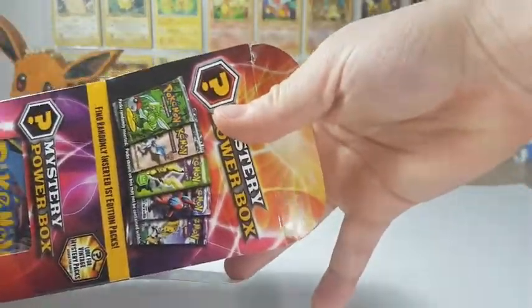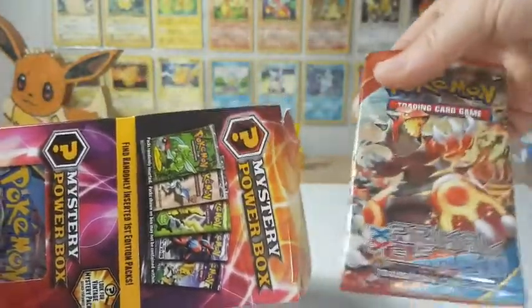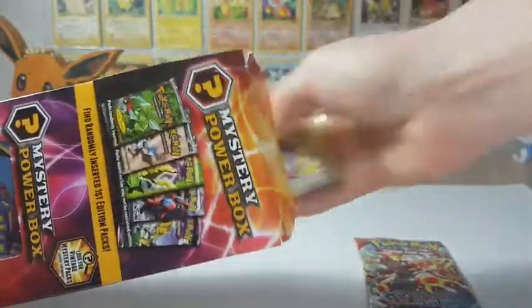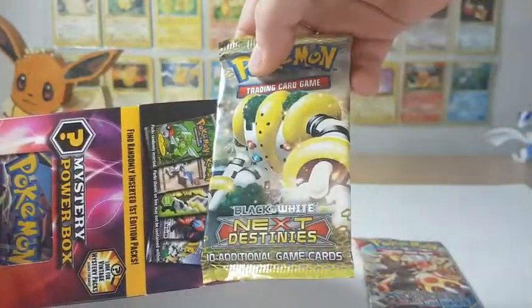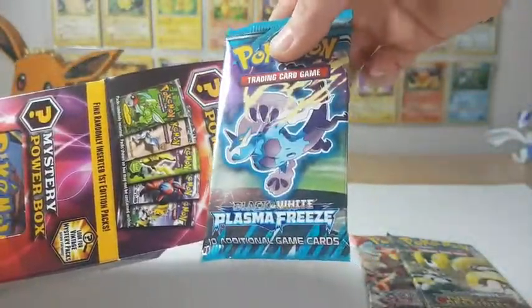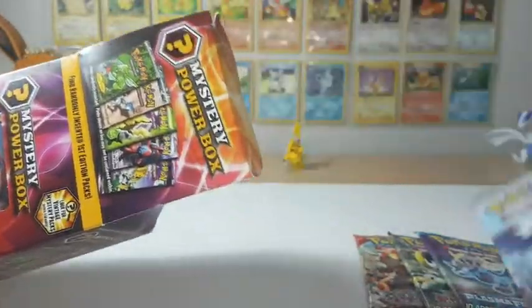So we're gonna open this. It's open. I'm gonna pull out one pack at a time and we'll see what we get. We get a Primal Clash. Ooh, Next Destinies — I don't think I've ever opened up one of those. Next one: Plasma Freeze — that's another one I haven't opened before. And Emerging Powers.